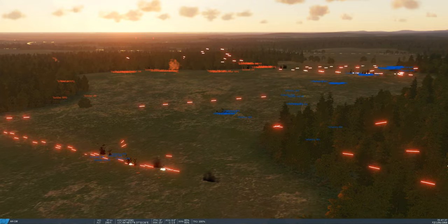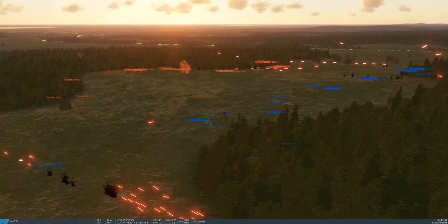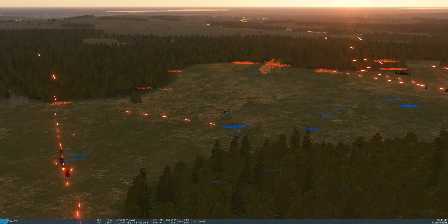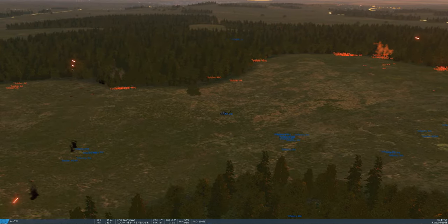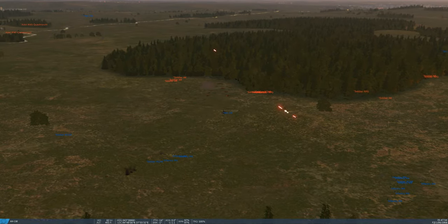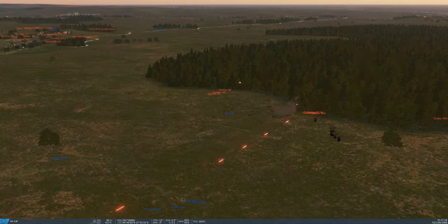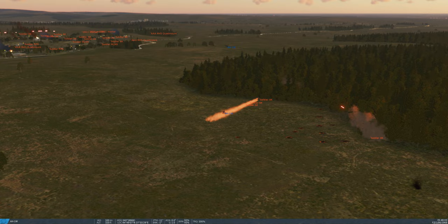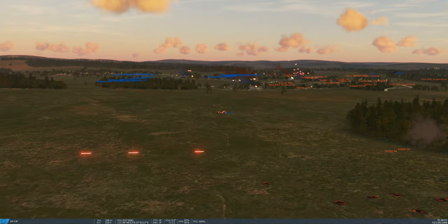I did move the anti-aircraft guns — they were initially a little bit closer to the LZ and were causing all kinds of problems for the attack helicopters. As well, the infantry troops over in the village. For whatever reason, those things are almost impossible to kill — those little Quad 50s. I've had them bombed and they're sitting right in a bomb crater and they're still shooting. I'm not really sure; it might be a DCS thing.